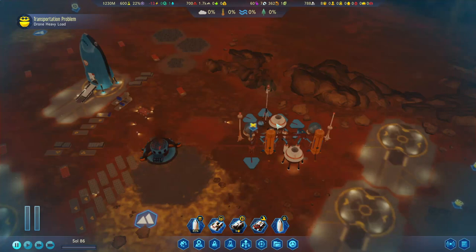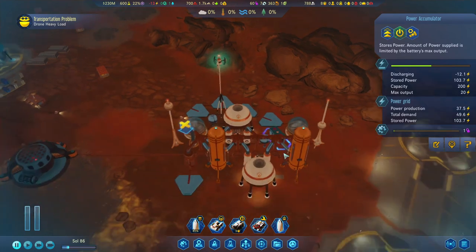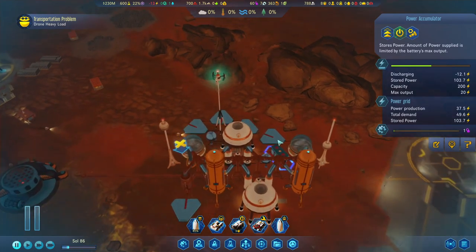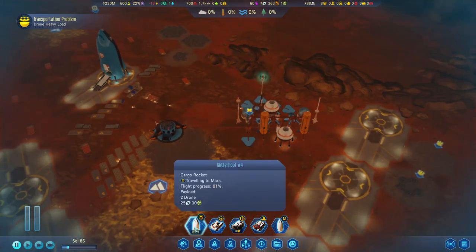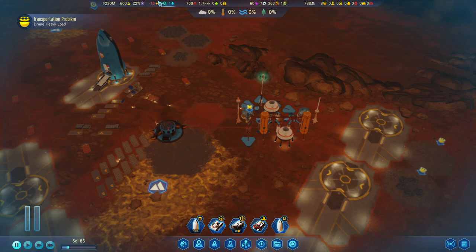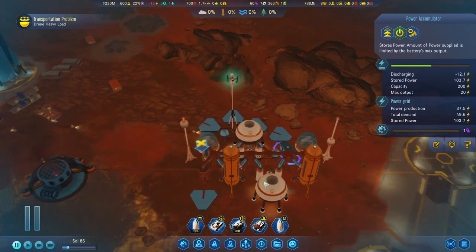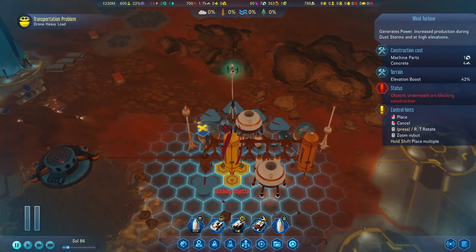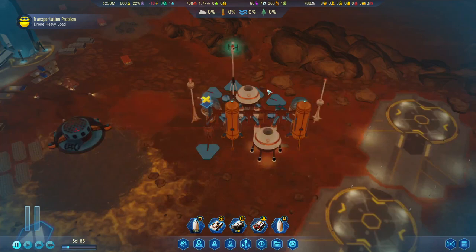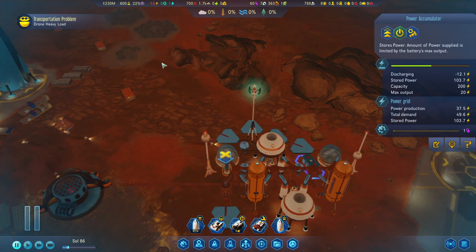Hello everyone, welcome to another episode of Surviving Mars. In the previous episode we were left with a power deficit, and our accumulator isn't doing so well - it seems like it's only at half capacity. We're going to have to figure out what we can do with our power situation. We have a rocket coming with 25 machine parts and some electronics. We're currently researching the atomic accumulator, which we're going to build in the range of the scrubbers. Our issue is we're going to need power production during the night, and we're still quite a distance from being able to build an atomic accumulator.